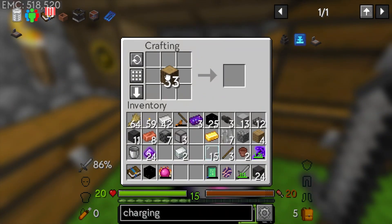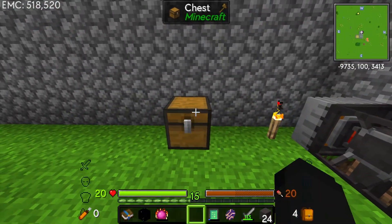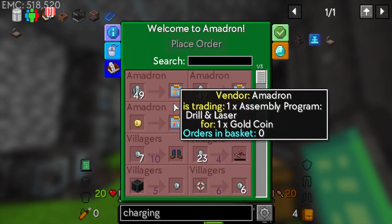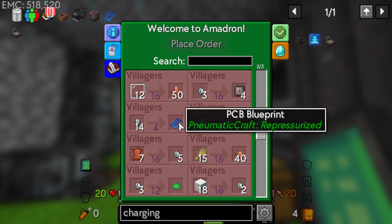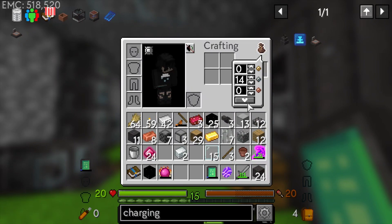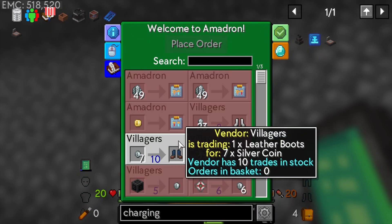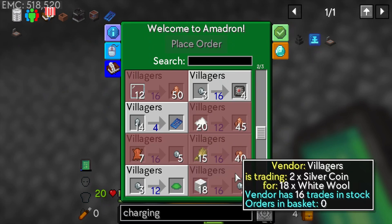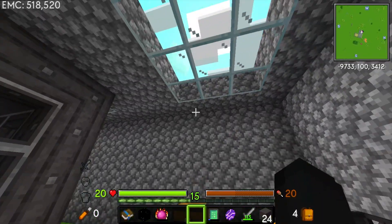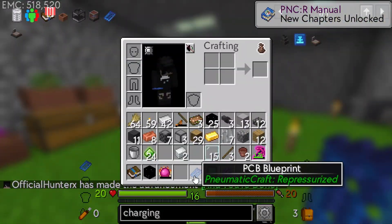I'll grab some wood from the crafting setup and make a chest to be the pickup and drop-off for Amadron. Shift right-click to link the chest to the Amadron tablet. Now we need to buy PCB blueprints which cost 14 silver coins - luckily we've been saving up. Grab 14 silver coins, place them in the chest, place the order for PCBs. That was super fast! And bam, there are our PCBs!